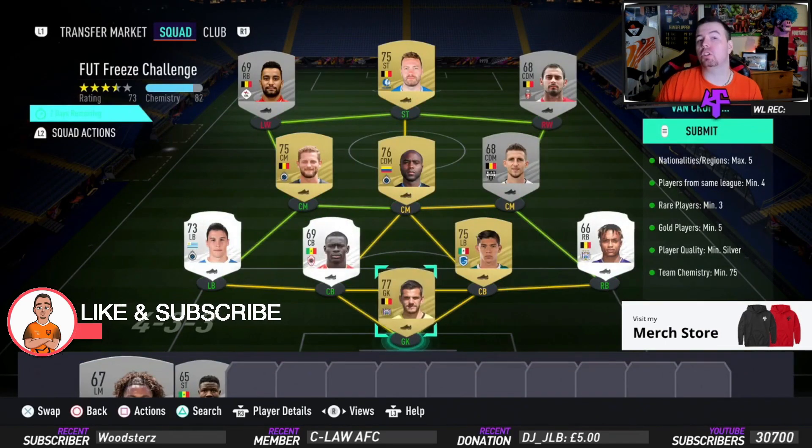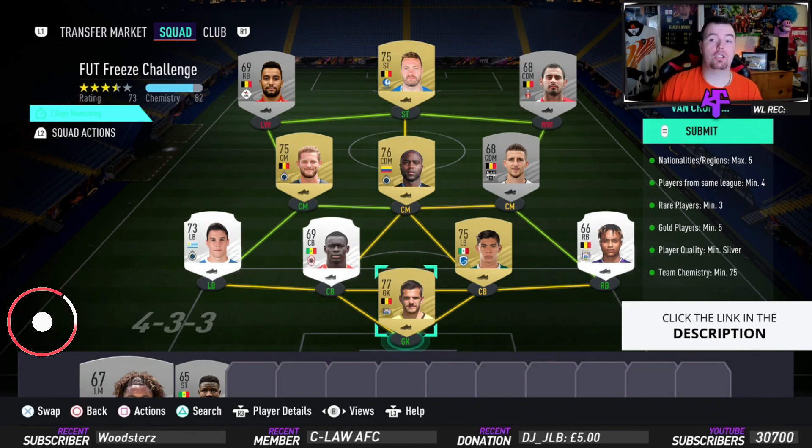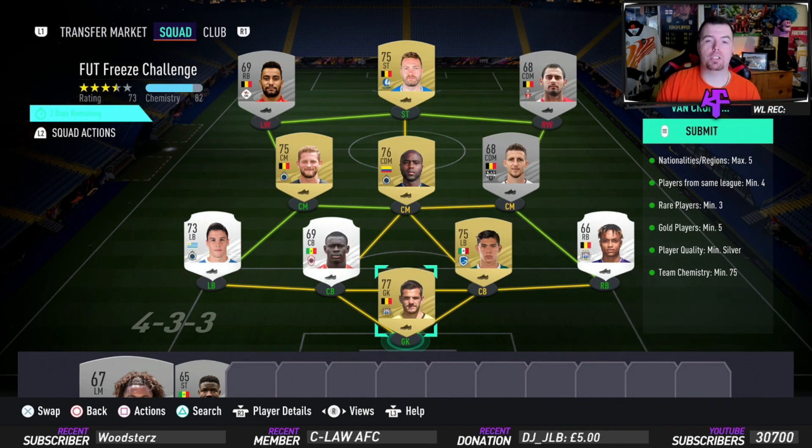The SBC isn't too difficult to do. It's just trying to get a hold of the silver players, which they can't be more cheap, but it's a requirement. For the Full Freeze Challenge, nationalities you can only have a max of five — as you can see we've got bang on five.